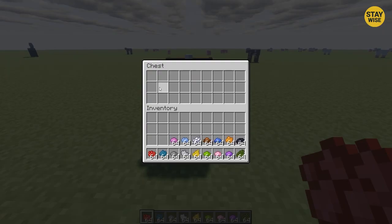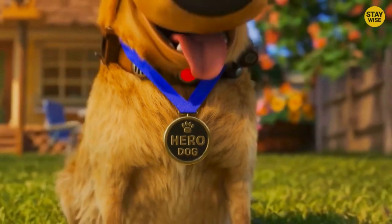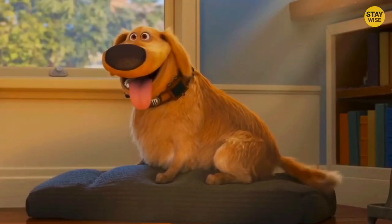There are 16 dyes in Minecraft that you can use to change the color of your dog's collar. This trick doesn't do anything more than that, but it makes your dog look cool. And that is all every good dog deserves.